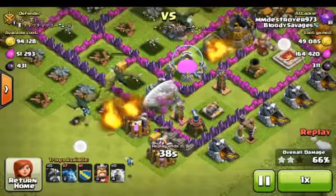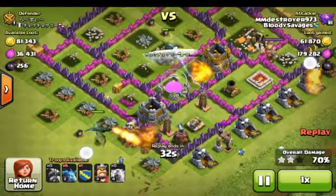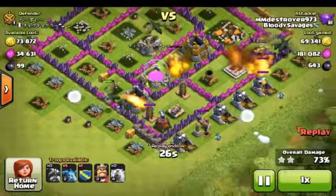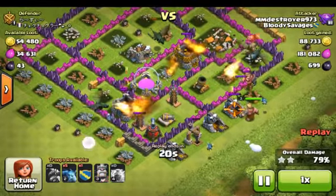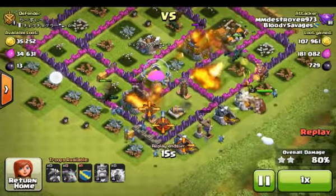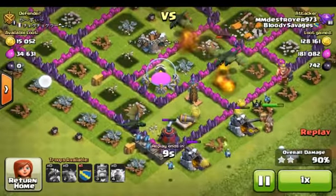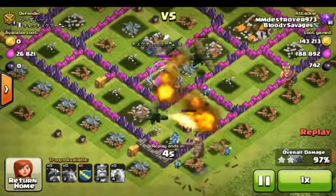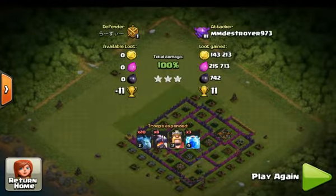The stupid air sweeper pushes them back and slows them down. I'm never gonna upgrade my air sweeper ever again. I didn't really like it. I like the Grand Warden though — I like his ability where he can make any nearby troop invincible. But when he's defending he turns into a statue and just goes zap zap zap. 742 dark elixir gained.